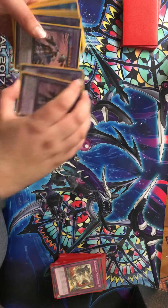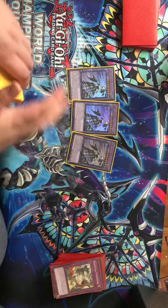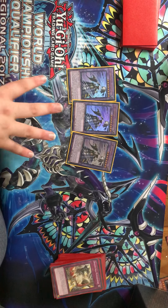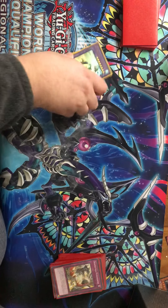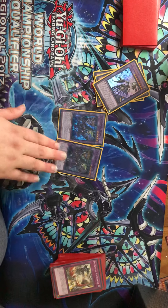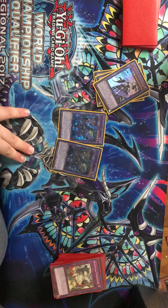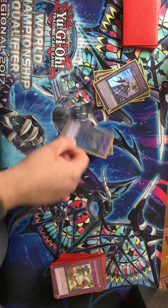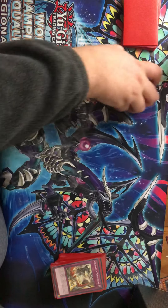Moving on to the extra deck, we play triple El Shaddoll Construct, because it's the best Shaddoll monster in the extra deck. It's like Squamata on summon, plus it adds back when it hits the grave, and it's not once per turn on any of its effects — which is insane. Two copies of El Shaddoll Winda. You don't really need the third; it never came up when I was playing three. It's the Floodgate that control decks are playing right now.